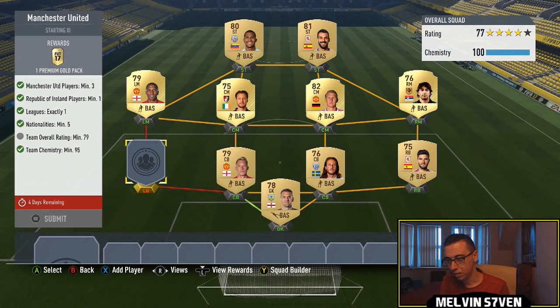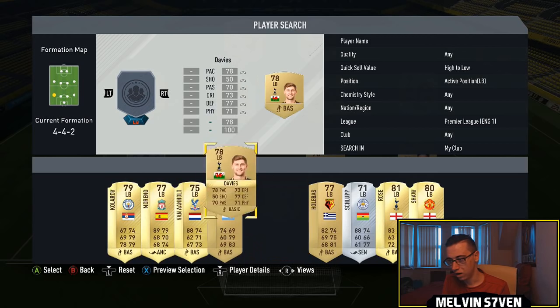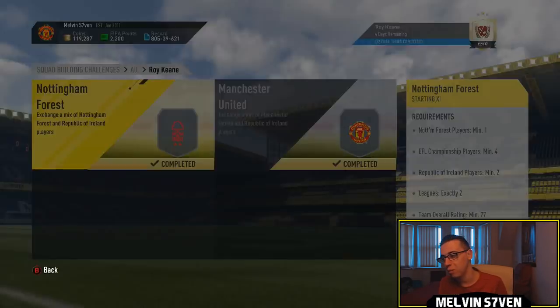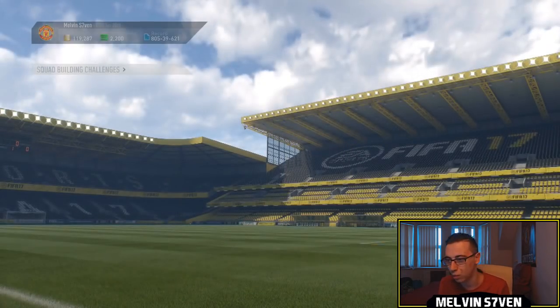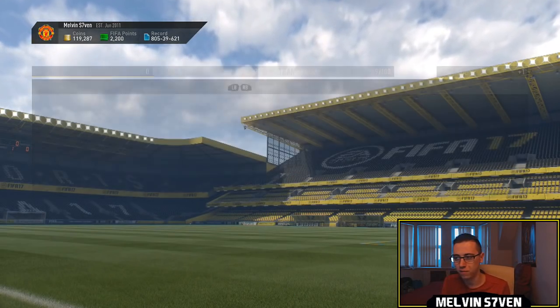I would wait until the prices die down a bit. You need 1 League - obviously Premier League - 3 Manchester United players, 1 Irish player. I've just used Arter there, his upgrade. 5 Nationalities minimum, that's easy in the Premier League. Submit that. In normal circumstances this would be really cheap, but the Irish players are just going to go for a premium. You get a 45k pack as well, particularly because of this specific SBC.